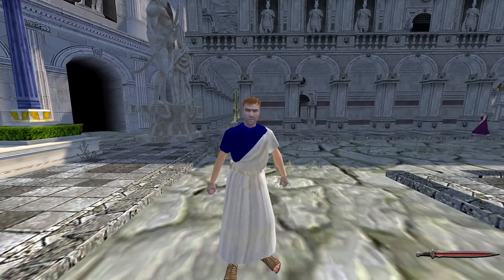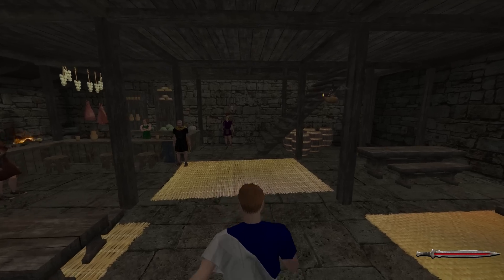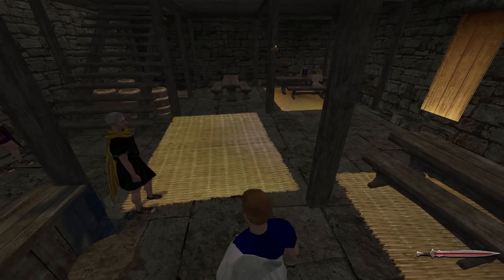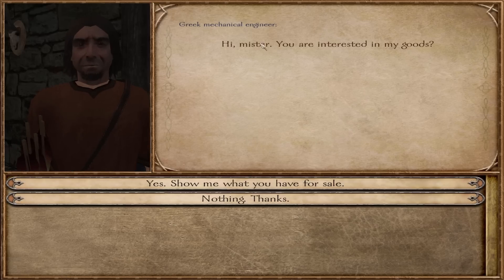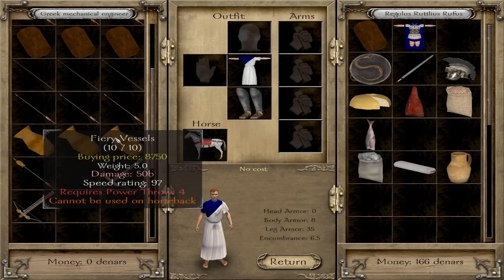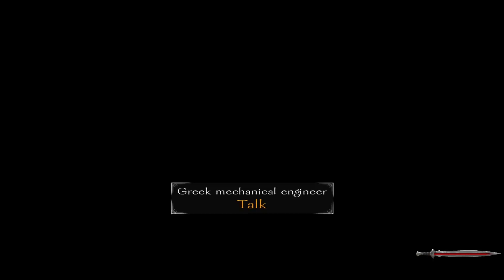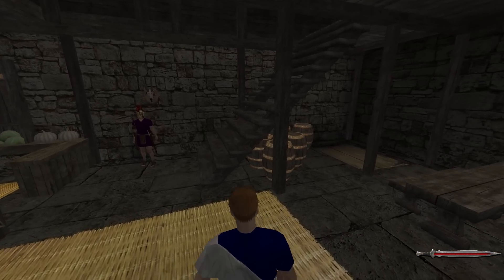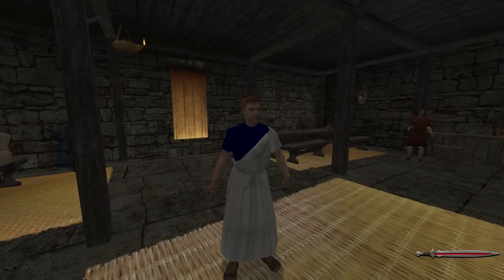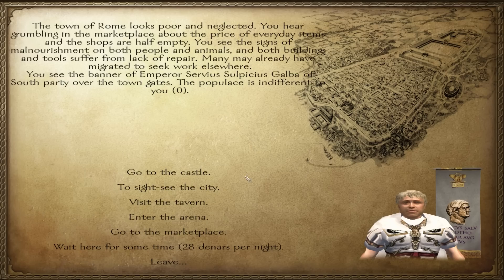We're going to save that other scene for another time when we visit Rome. The next thing I want to do is head into the taverns because I want to talk about something they don't have in this mod. In this mod you cannot pick up companions in the taverns. There's a special unique function on how to get companions in this game, and I'm going to tell you about it a little bit later in this episode.